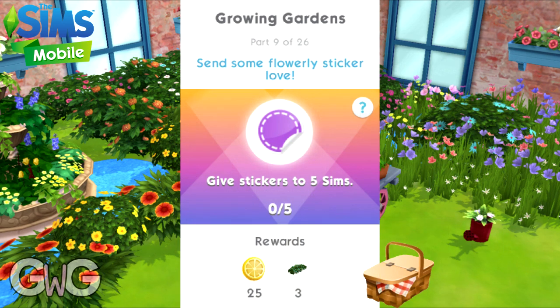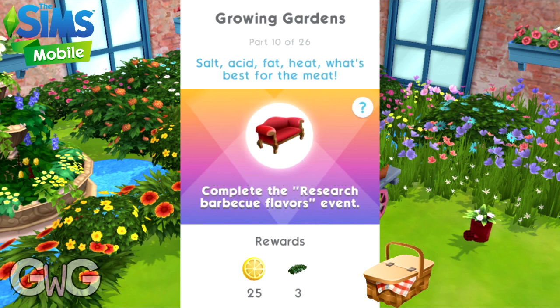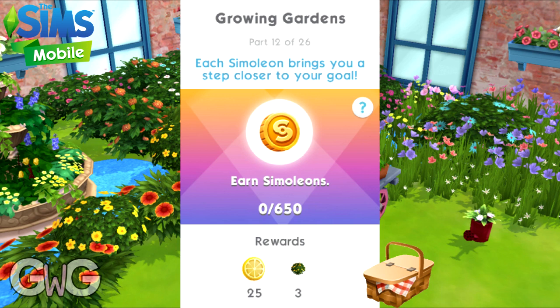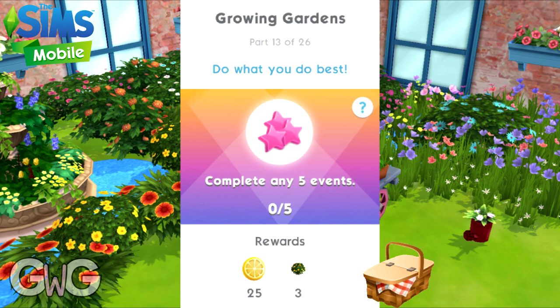Part nine: give stickers to five sims. Reward: 25 lemon slices and free summer shrubs. Part ten: complete the research barbecue flavors event by selecting the option on a sofa. Reward: 25 lemon slices and free summer shrubs. Part eleven: complete an event — again, complete the beginner friendship event to complete this quickly. Reward: 25 lemon slices and free summer accent bushes. Part twelve: earn 650 simoleons. Reward: 25 lemon slices. Part thirteen rewards 25 lemon slices and free summer accent bushes.